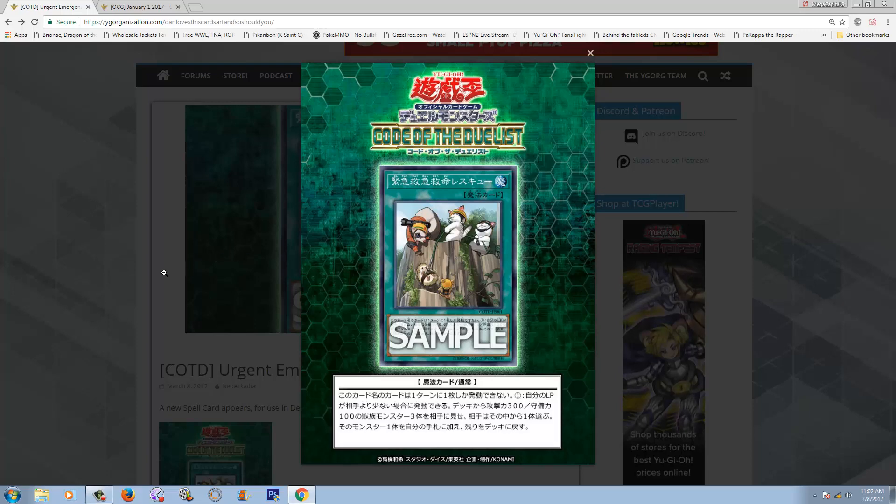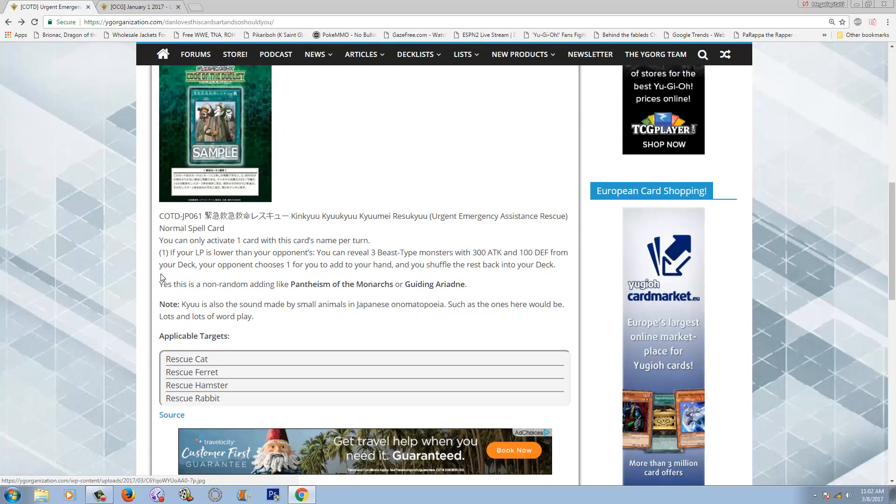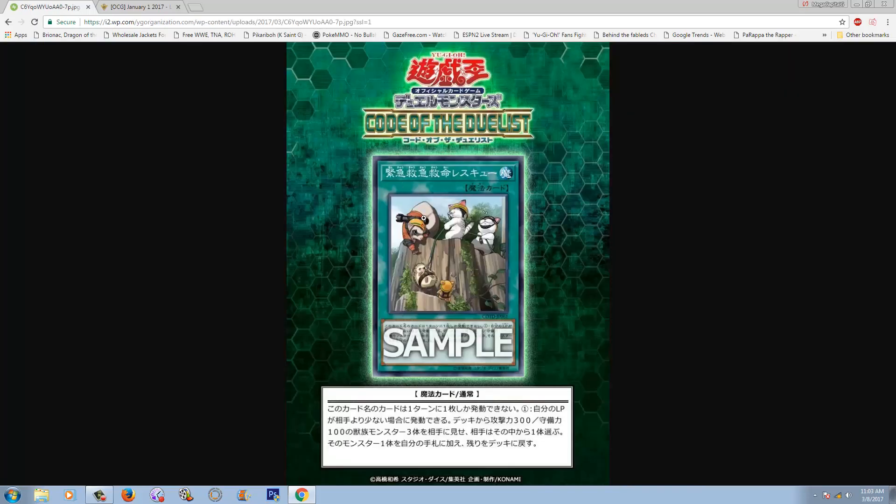Now we have this new support card that's actually pretty good. The effect says: you can only activate one card with this card's name per turn — it is a hard once per turn, so it doesn't matter how many copies you have. If your life points are lower than your opponent's, you can reveal three Beast-type monsters with 300 ATK and 100 DEF from your deck. Your opponent chooses one for you to add to your hand, and the rest get shuffled back into your deck. All the cards on the artwork — Rescue Hamster, Rescue Rabbit, Rescue Cat, and Rescue Ferret — are all available targets.